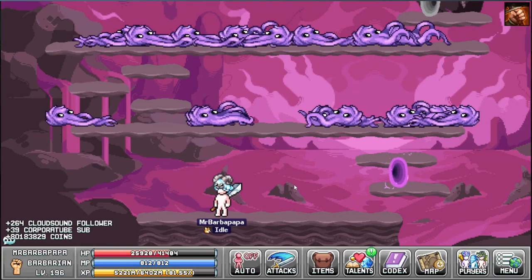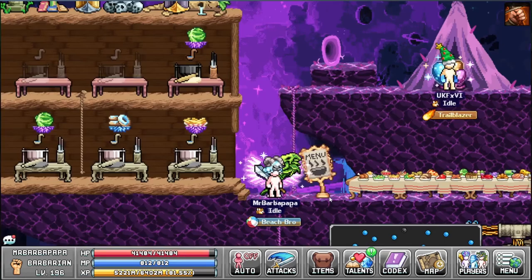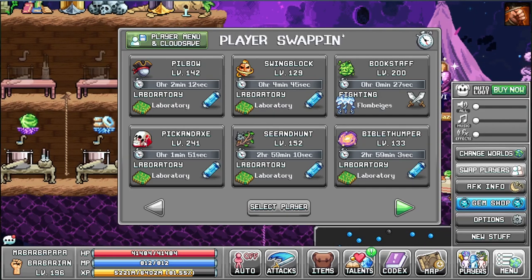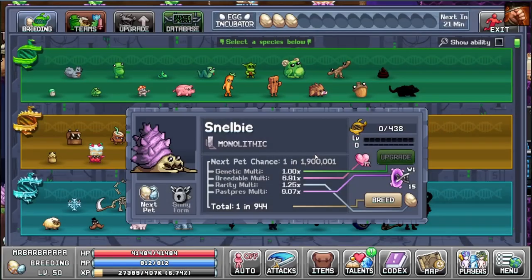While Picking Axe is in the lab, Mr. Baba Papa is now my new main. He is a barbarian — I prefer the barbarian class over the upgraded class, I've forgotten the name. I'm saving this upgrade for the next elite class; I want to see what it is.